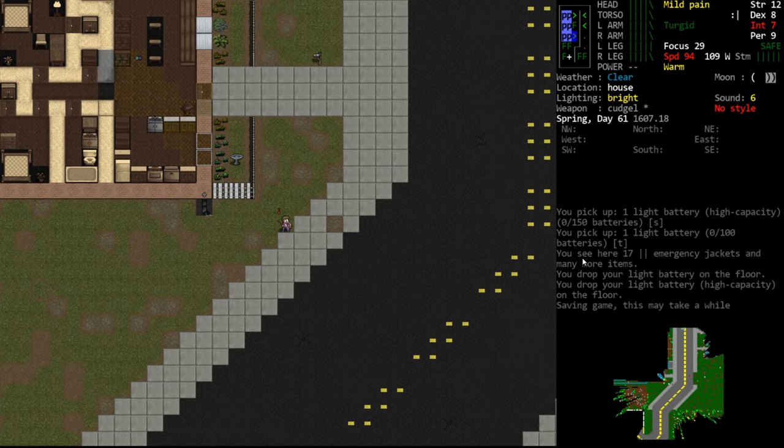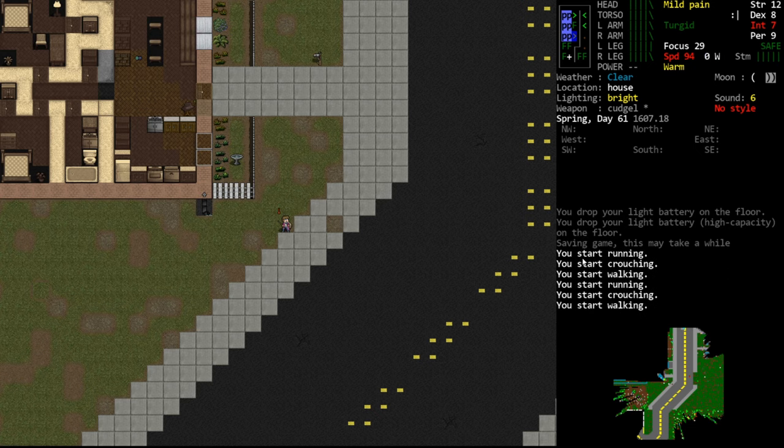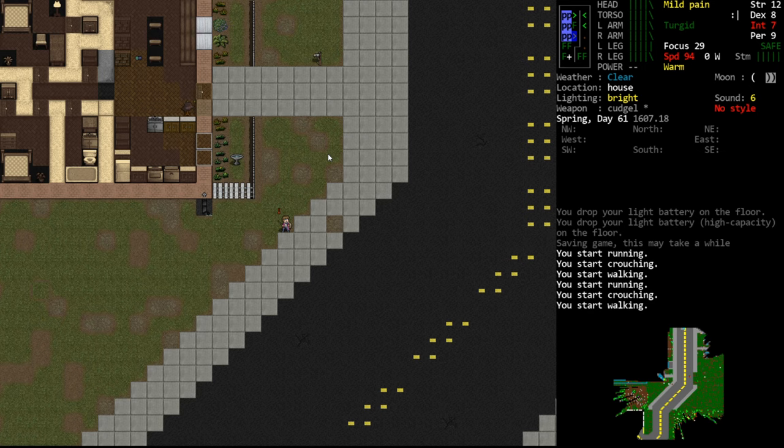Crouching is toggled by changing our movement mode. This is the double quotes key. Alternatively, you can bind a specific key in your key bindings so that you can jump directly to crouch. The same is true for walking and running — you can set independent keys so that you can jump right to a specific movement mode.